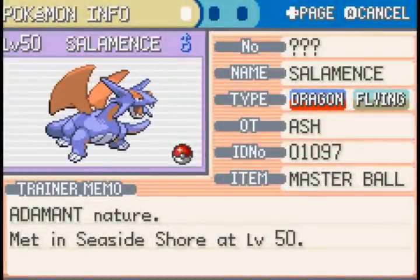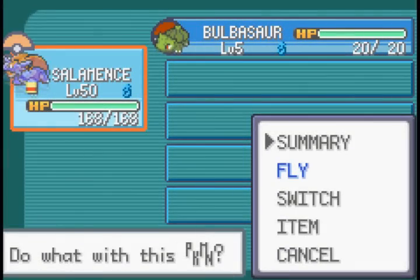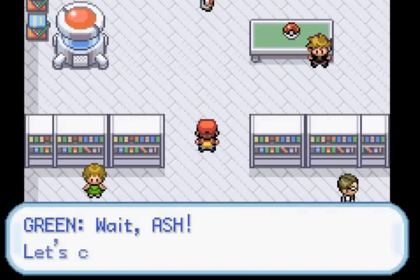The script worked - we have a Salamence, adamant nature, met in sea search, at level 50, holding a master ball. Obviously there's no point taking the master ball away from him. Let's show it works in battle.